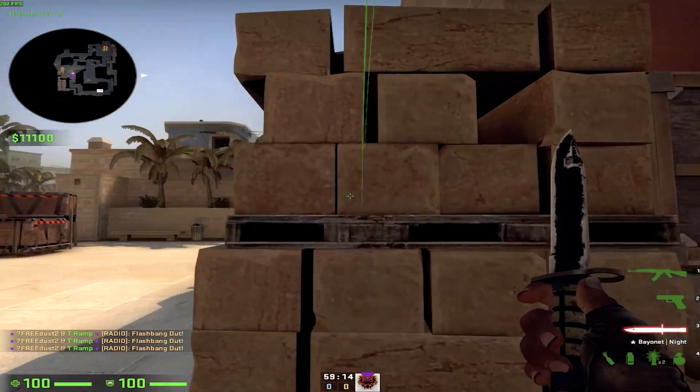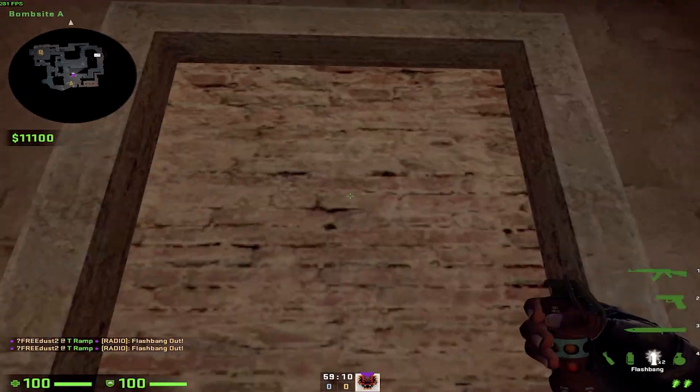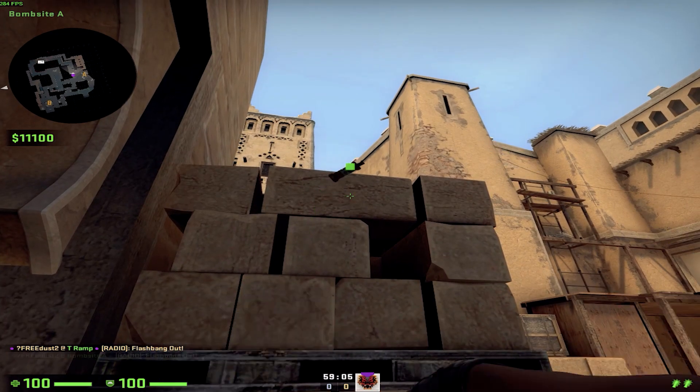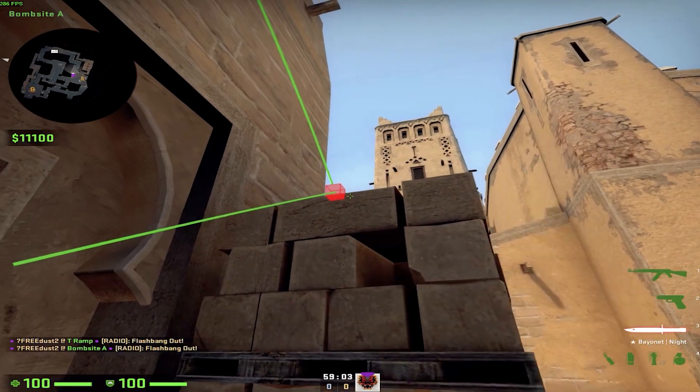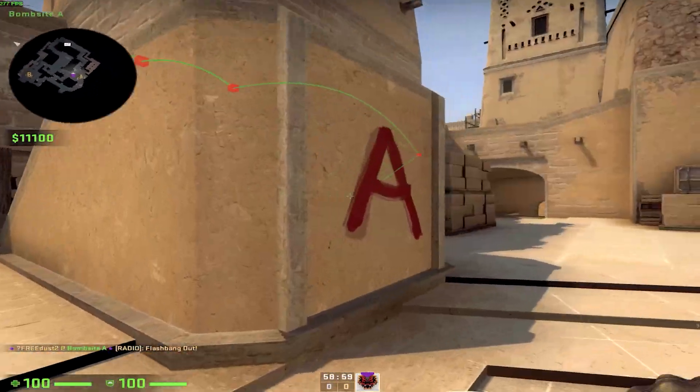Flashback from Tetris: if you're on Tetris, you can come to the middle of the wall and throw like this. You want the flash to hit the edge of that brick and it will get everyone blinded.